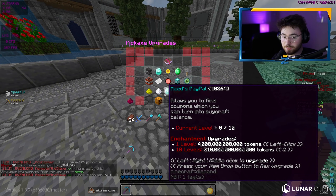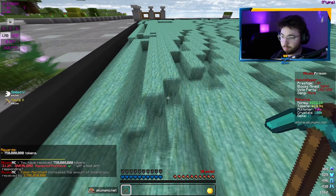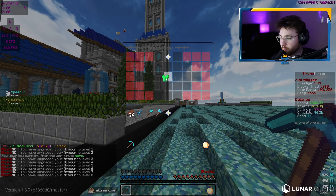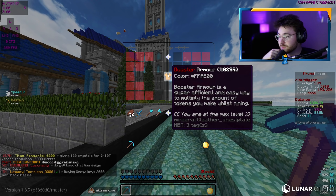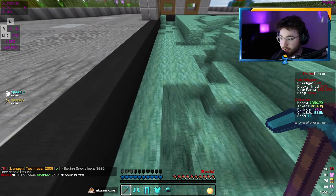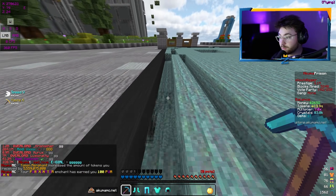The one enchant I've never upgraded on all my pickaxes is Mead's PayPal — allows you to find coupons which you can turn into Buycraft balance. I'll go ahead and max it out. I don't know if we're actually going to find one in today's video because I don't know how rare they are, but having that possibility is really cool. Let's go to slash armor and upgrade this all the way to the highest booster — level 25, 50% booster. That is really good — we're getting like a 50% boost on our currencies and tokens. The max level is 50%, and you can see in chat our token merchant is now giving us 5.6 billion every time it procs, up from 3.7 billion before — an extra 2 billion just by wearing this armor, which costs 20,000 crystals.